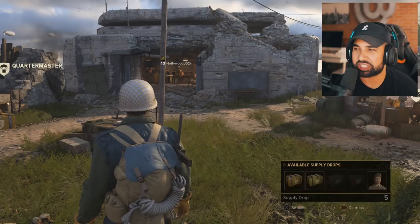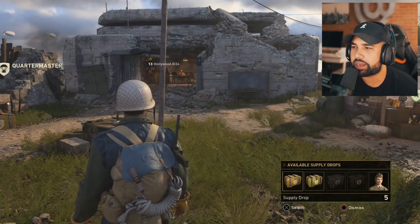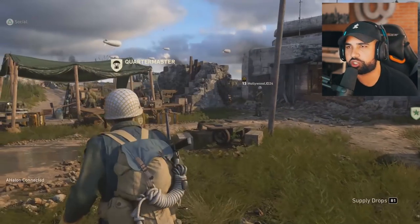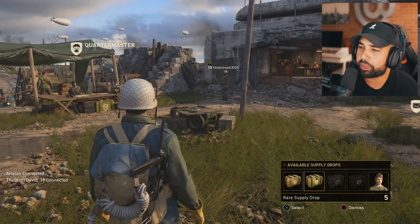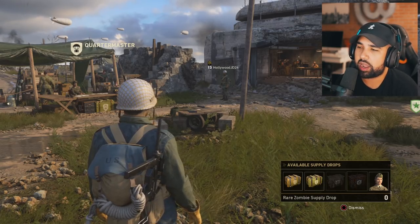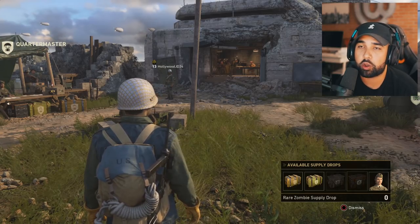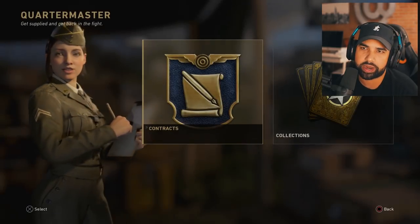You can also press R1 and a mini side menu will pop up so if you're on the other side of headquarters you don't have to walk over to the Quartermaster. You can press R1 and decide to open a supply drop or rare supply drop. You also have zombie supply drops and rare zombie supply drops - I haven't figured out yet if those can only be opened in zombies mode.